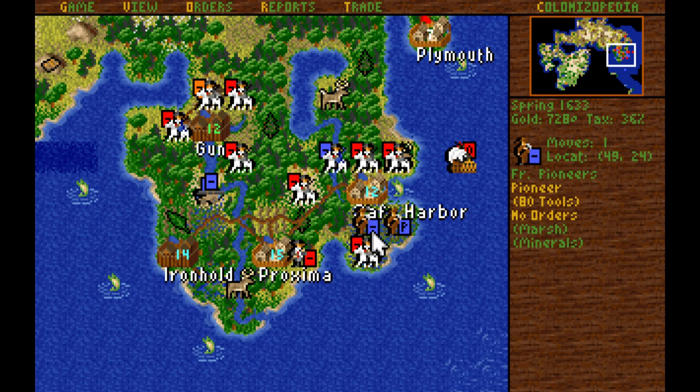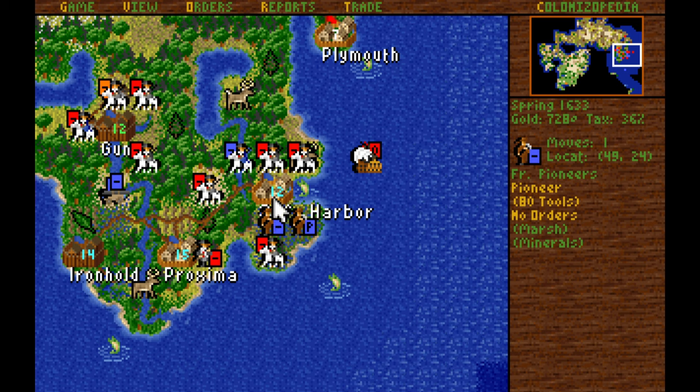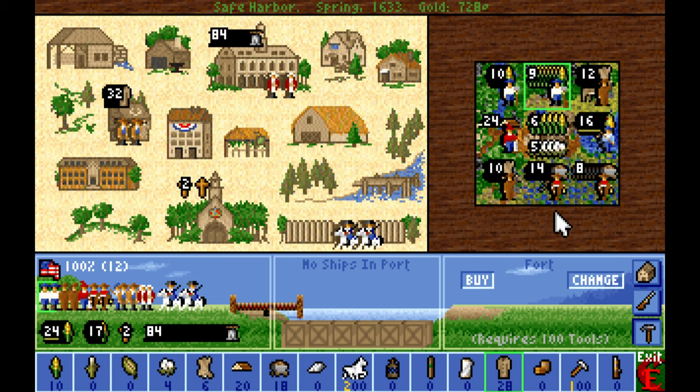We found some minerals underneath the forest right there — that's fantastic. That means that without a road, we're already at 14 ore production with the 100% Sons of Liberty bonus. Once we add a road, we should be at 16 ore production.